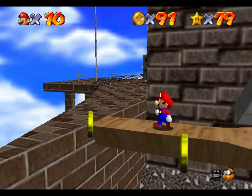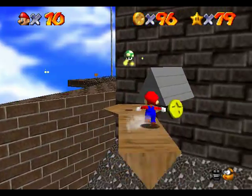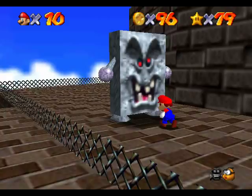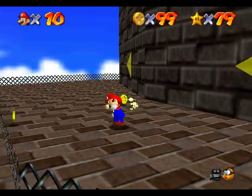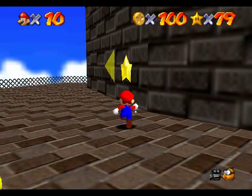We're wrapping up the hundred coins here. This'll be ninety-one, two, three, six, I think — yeah, six. These things right here give you several coins each. That should be a hundred right there — yep, it is. Alright, that'll be star number 80, which is two-thirds of the way.